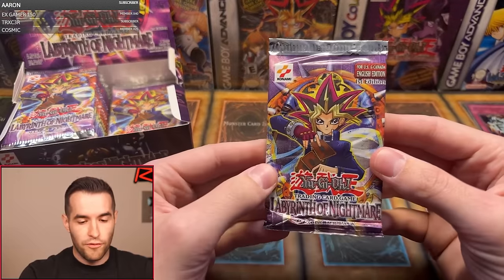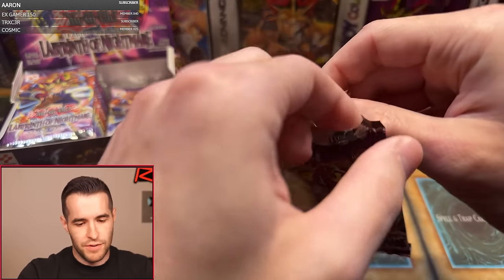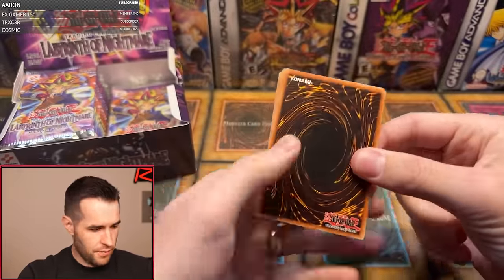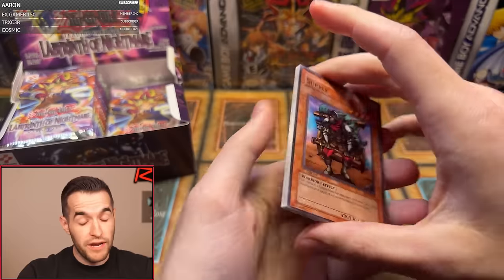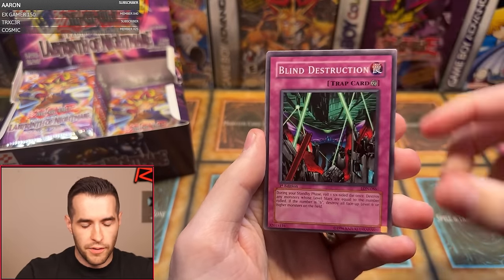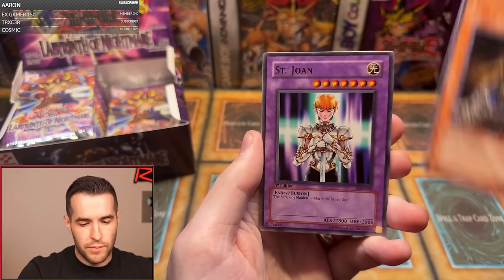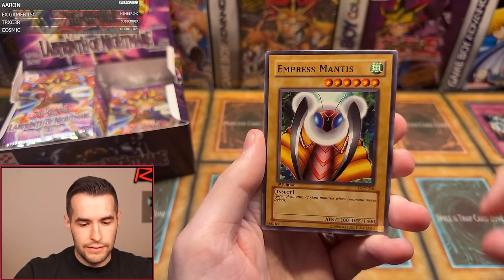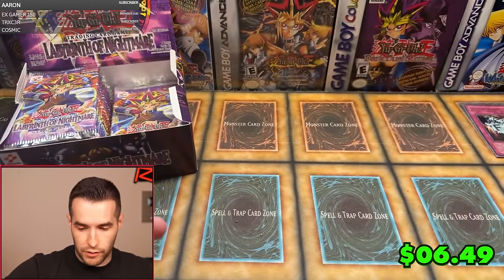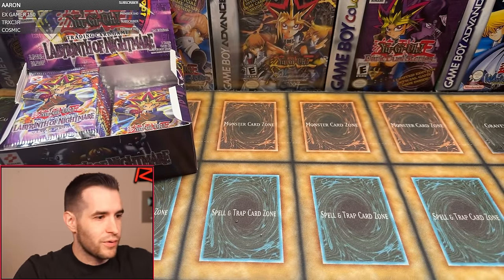Are we going to complete the full FINAL today? Hopefully everything but the L — we just don't want that. Gabriel is one for one. Pack nine overall: Blind Destruction, Scroll of Bewitchment, The Rock Spirit, Forgiving Maiden, Saint Joan, Emperor's Mantis, Spirit of Flames, and Jougan the Spiritualist. One for two for Gabriel — not bad with an Ultra Rare.